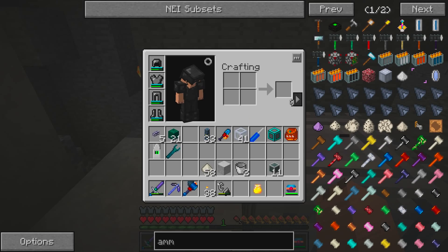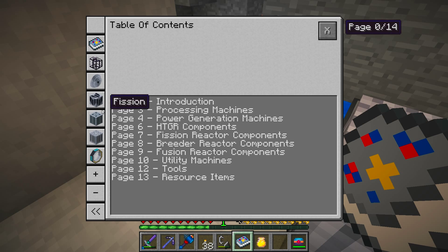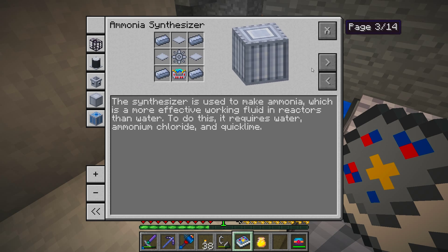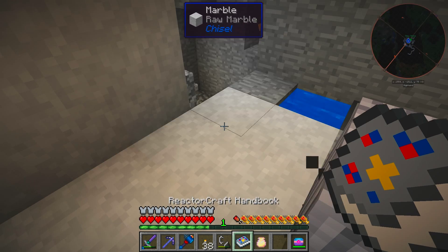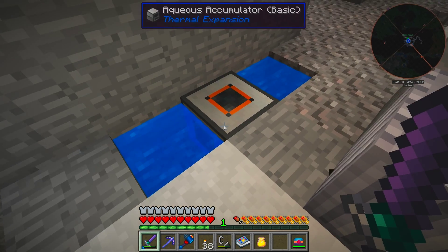If we check our handbook under reactor craft processing machines, we see ammonia synthesizer requires 220 degrees. I think we'll get up there with the netherrack fire underneath it.